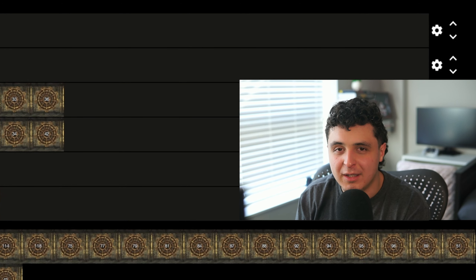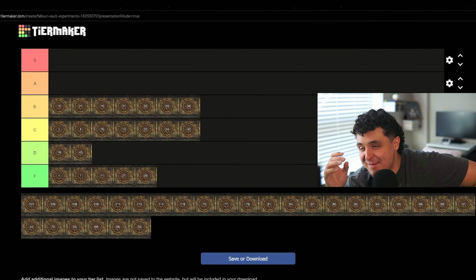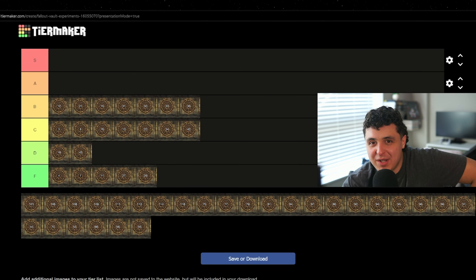Vault 44. Purpose: hidden area where they did experiments on dangerous creatures. Outcome: power failure in many areas led to the death of all residents. If you don't know the outcome and don't know what's going on, it's not a bad vault to be in. They're doing some dangerous experiments off to the side, but that's no different from real life — there's probably dangerous experiments happening right now at some Air Force base and I know nothing about it. Ignorance is bliss. C tier.